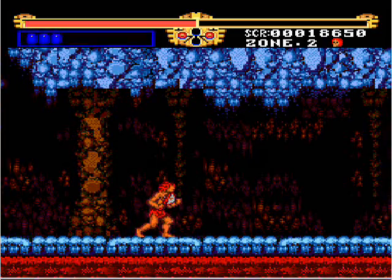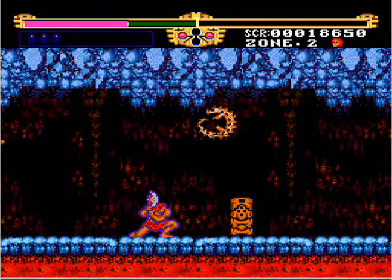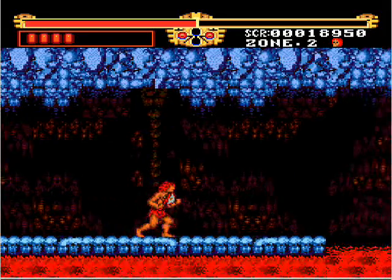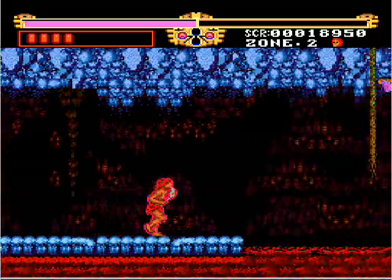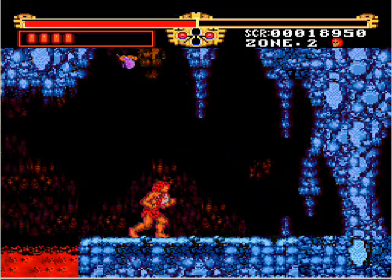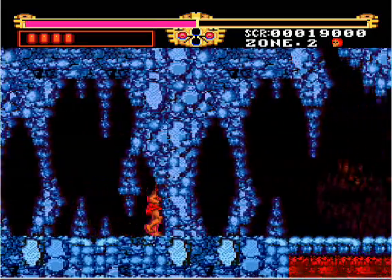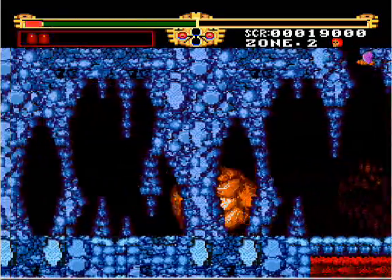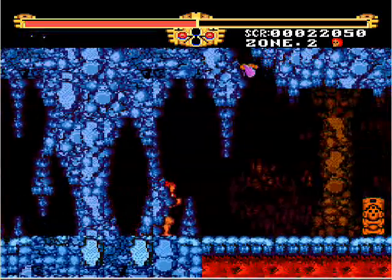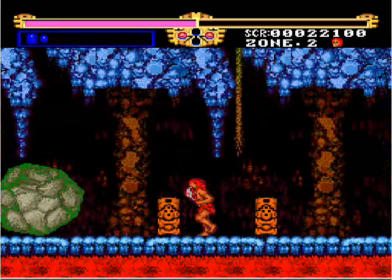This is why I hate these enemies — they seem to always have the range to jump at you. The only way you can really get them is if you get them in a corner. I'm really low on health, and the next enemy that's coming up is very, very frustrating. A giant boulder. And this screams out boss. So I die.